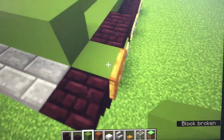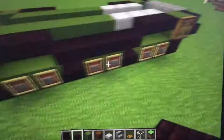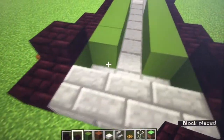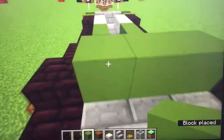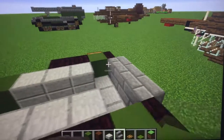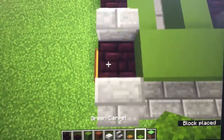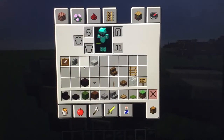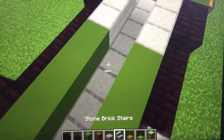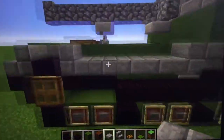Okay, this layer is done. Next layer you're going to want to add these here, then add three right there. Take your green carpets and stone brick stairs — put one there and one there, same on the other side. Put green carpet right there. Then take your stone brick slabs and add one, two, then add a stair there.